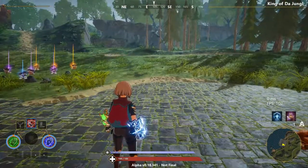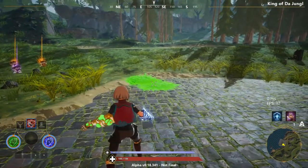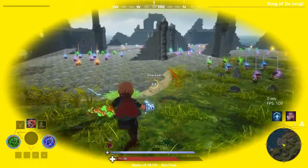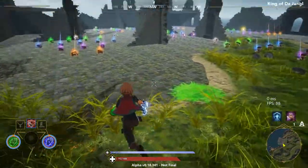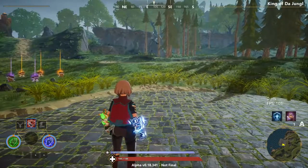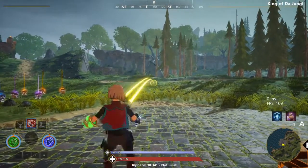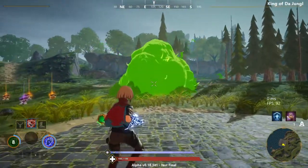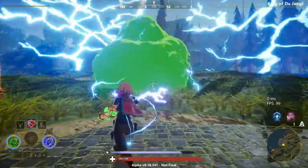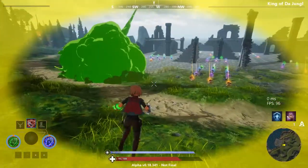The first interaction we'll look at is between the toxic gauntlet and the lightning gauntlet. The toxic gauntlet leaves puddles that do damage when stepped on, and the lightning gauntlet can be applied directly onto these puddles. Walking over these puddles does not prevent jumping, but it does make players unable to use spells or sorceries. The sorcery of the toxic gauntlet and the lightning gauntlet also interact — using the toxic sorcery to create a poison cloud and then firing the lightning gauntlet into it sends out a pulse that shocks nearby players, though it does not cause them to take more damage inside the cloud.